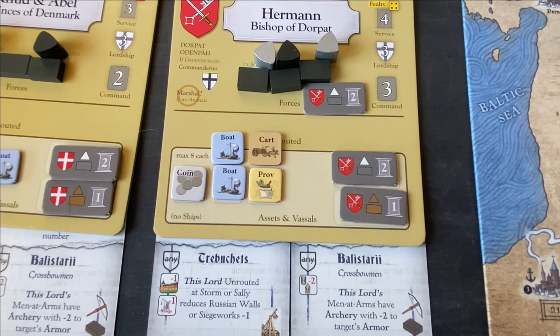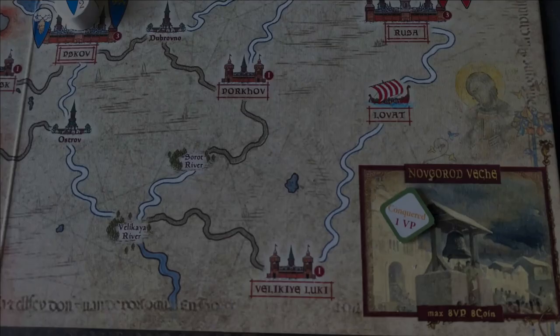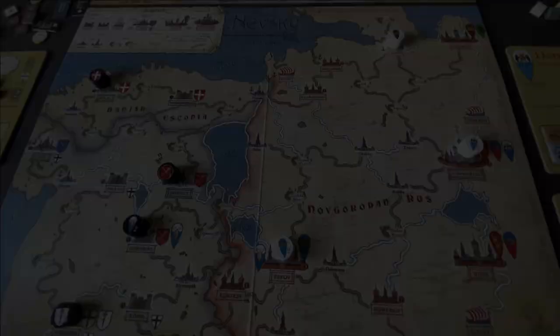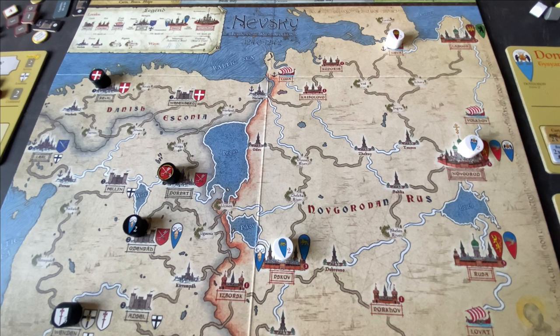For the Russian call to arms phase, the Russians can spend the victory point they're given at the start in a couple of ways to extend service or do a few other things, but none of them make much sense right now. So they don't really do anything, and our world is now ready for campaigning. We shift from the levy phase to the campaign phase, flipping the turn marker from levy to campaign.